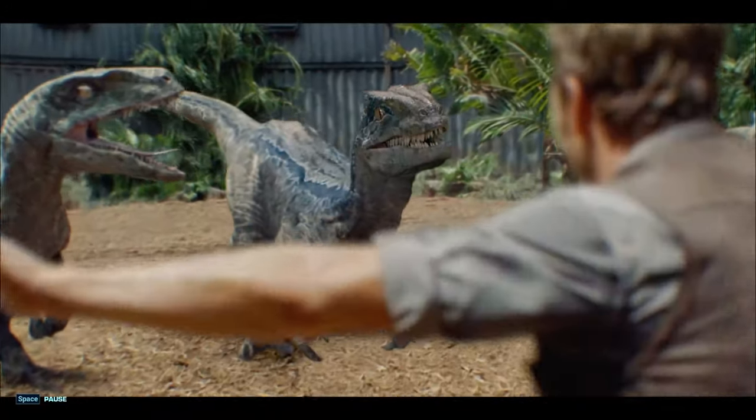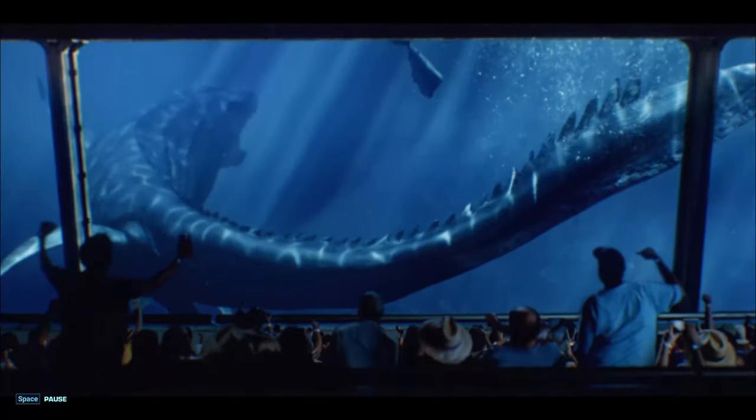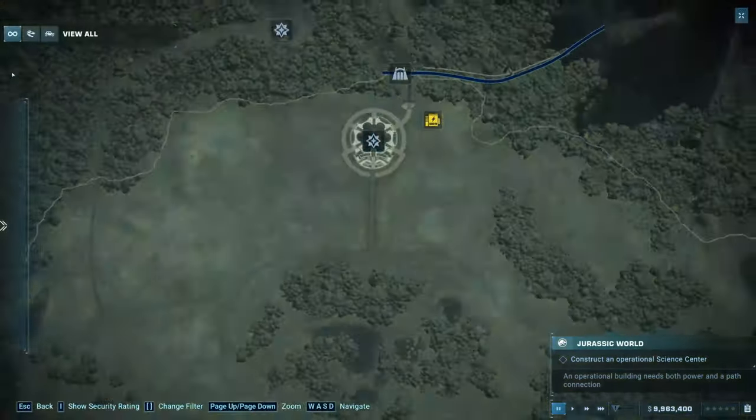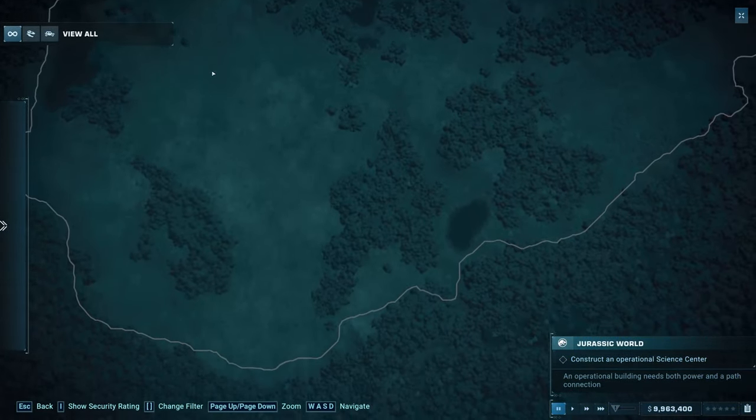Following the movie storyline you will need to create all the dinos and Indominus Rex as well as keeping a higher guest satisfaction. The map of this scenario is pretty big, which allows for some good planning.